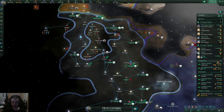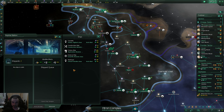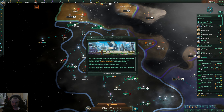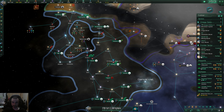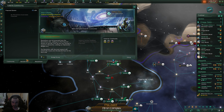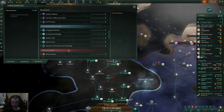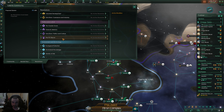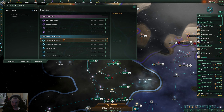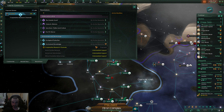I think I'm going to save our alloys for more ships and that starbase — get it set up. Is there any way to denounce some of these guys? I don't think it's really going to do anything. We're just going to go for this — do I have the influence? Yes. Here we go.